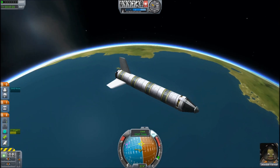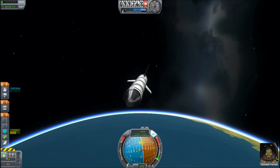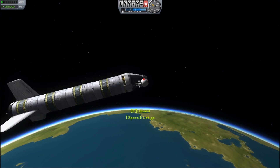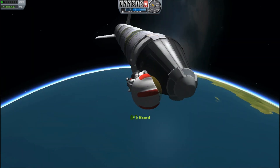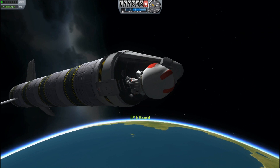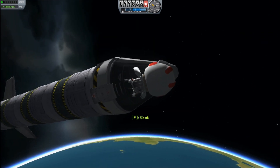The big new feature that a lot of people have been waiting for, and certainly what they've been working on, is EVA. So I click on Jeb's portrait and he jumps out onto the side of the rocket. Now, if I had decided to fit ladders and stuff, I would have more places to grab on. But instead I'm just going to let go. There I am, floating around.